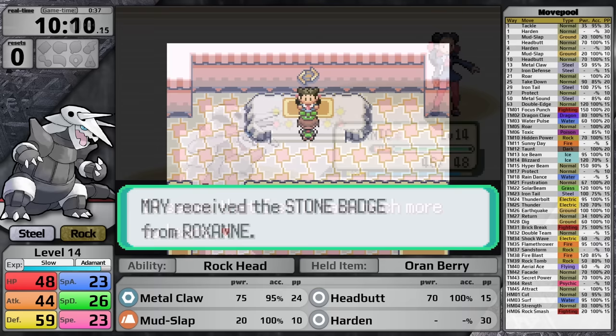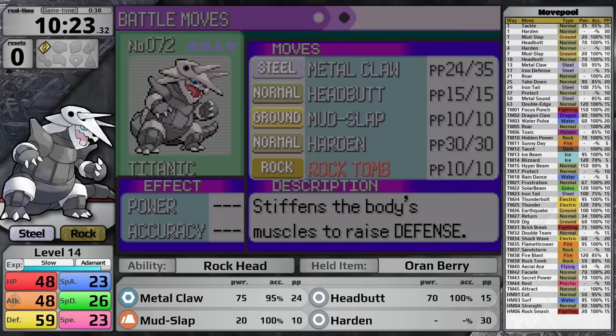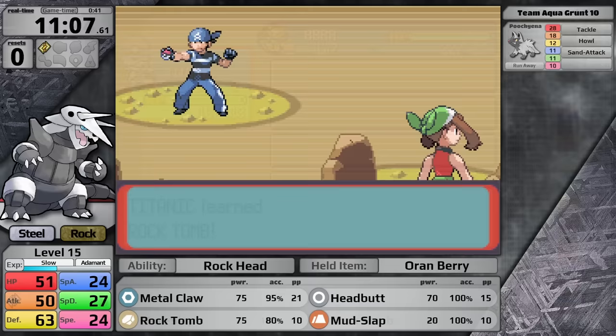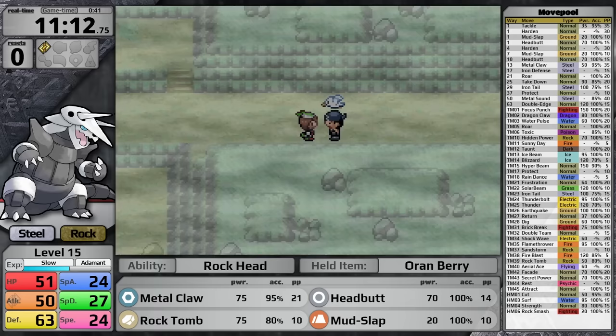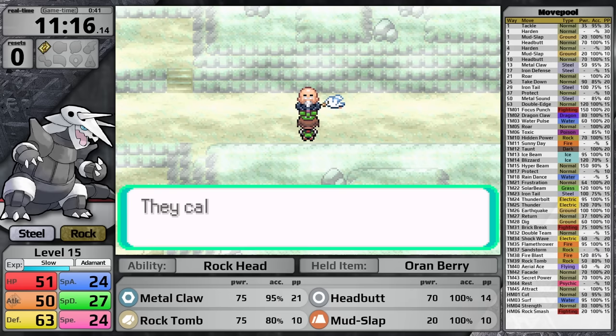I'll teach Rock Tomb in the place of Harden. Setup moves that boost your defense stat are actually quite good in Generation 3 because they help a lot against Steven Stone. That said, Harden's just not going to be useful, and taking those moves throughout the entire playthrough is not really a good strategy. With Medicham yesterday I held off on teaching Bulk Up too long — it didn't affect the results because Medicham is such a beast, but with Aggron I really don't want to make the same mistake.